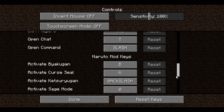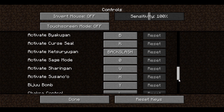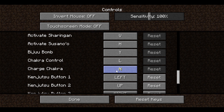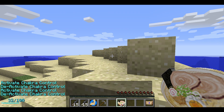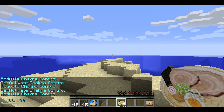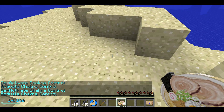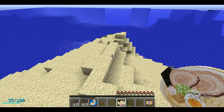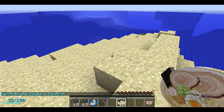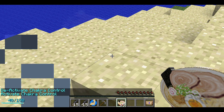Now I'm gonna check my keybinds for replenishing my chakra and stuff. Let's just see through this. Activate byakugan, shielding, sage mode, sharingan, chop, chakra charges - and when I've activated chakra control, it slowly puts it in. Look, I got double jump as well. And I think L and then N just charges up my chakra.